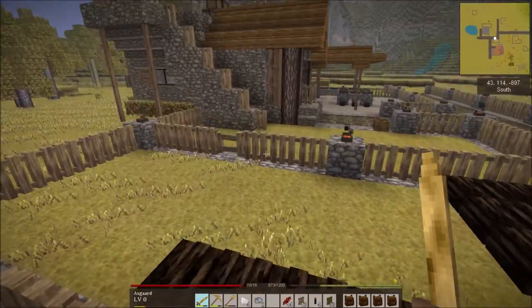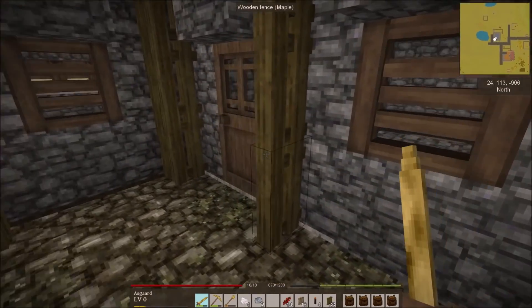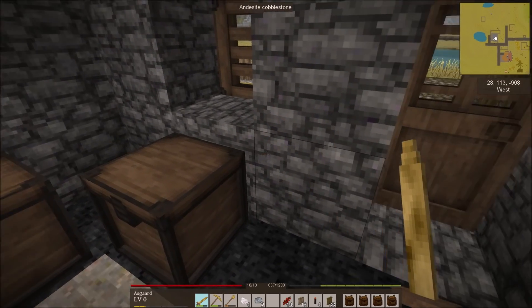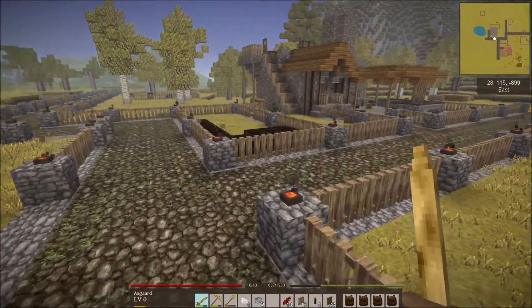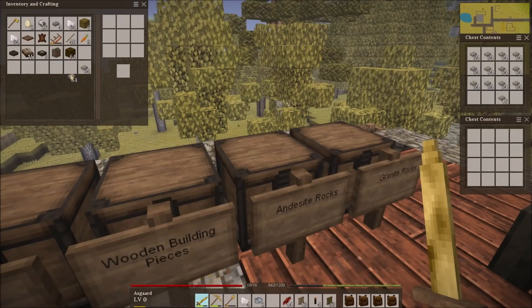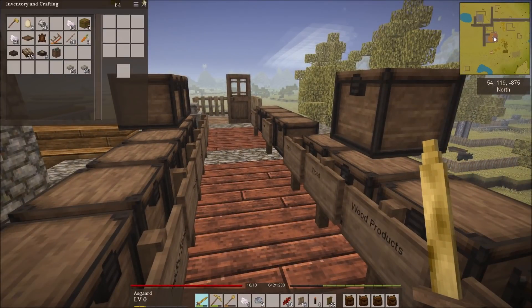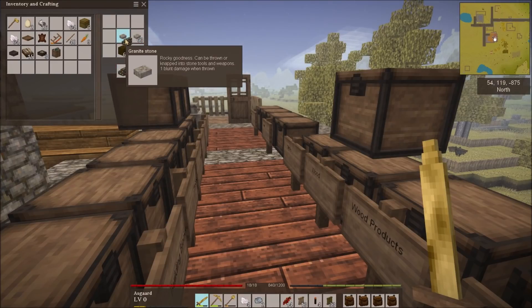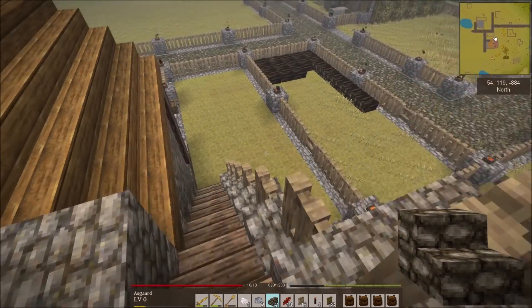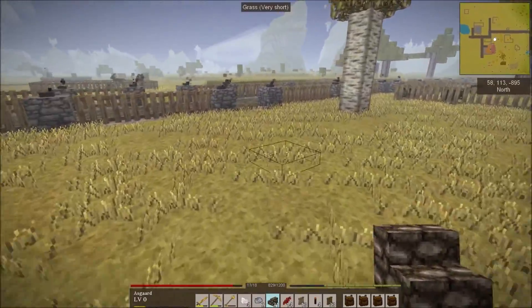First and foremost, I requested this a while back from Tyran and I wasn't sure when he added it, but the recipe has been updated on the wiki. We now have a recipe for something I've been craving to make. If you place dirt and then stone you make a stone path, but if you place a bit more stone you can make stone path stairs - these take three of that stone and one of the other stone. Now we can craft stairs that match our stone paths!